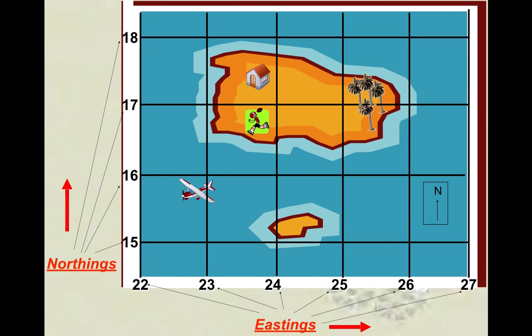What is the area reference of the boy? 23, 16 is the correct answer — see how you're getting it right now? What you've got to try and do is the eastings first. Once you've got the eastings, you've pretty much got that line covered. Then you come up to your northings and try and get this line here. You're always trying to get that L-shape so you can get the general area.